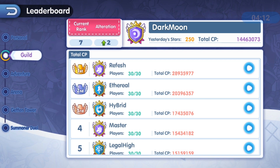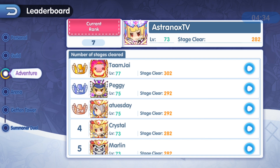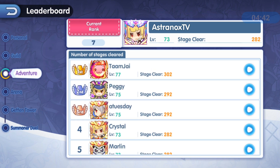Our guild right now is rank 7 — it's not my guild, we've been removing some inactives. I might try to join the rank 1 guild but they're currently full. You can use guild members' teams to do a special type of tower twice a week to get a lot of gems to power up your heroes. In the adventure rankings I'm rank 7, using the gold pourings currency every day.